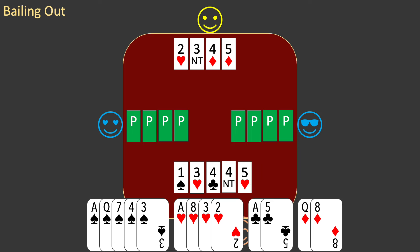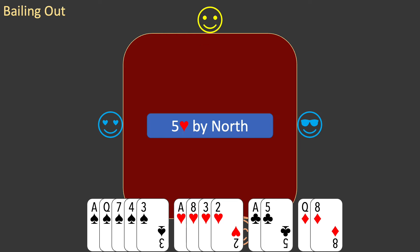West passes. Partner knows you are bailing out and passes. And east passes to end the auction. The contract is 5 hearts by north. Partner will play the hand and you will be dummy.